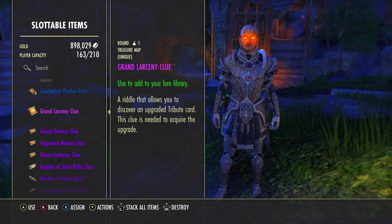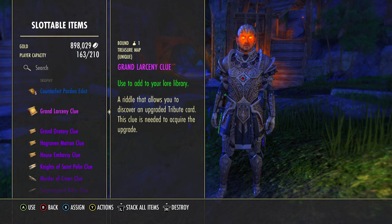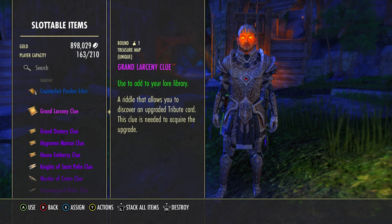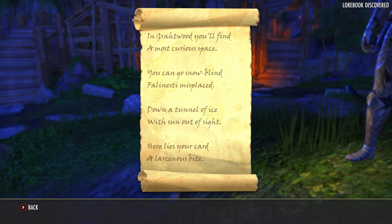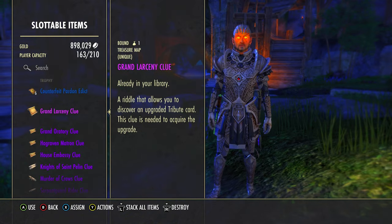Hey, what's happening everybody, it's Damron. I'm playing Elder Scrolls Online, specifically the High Isle expansion. We are in the Tales of Tribute portion. This video is going to cover the Grand Larceny clue location, which will upgrade one of your cards in your Tales of Tribute decks. The clue tells you to go to Grotwood, where we can find it down a tunnel of ice where snow-blind felon Este misplaced it.